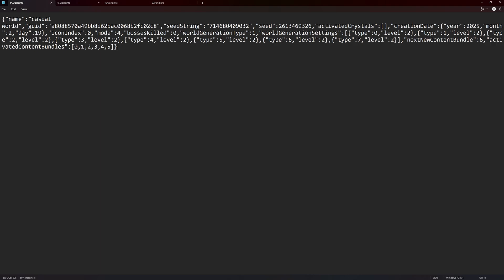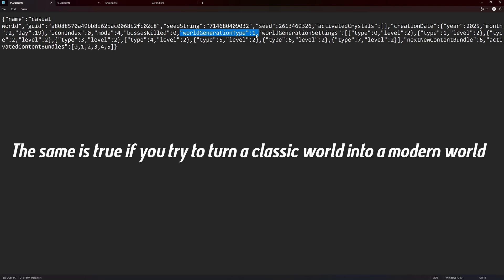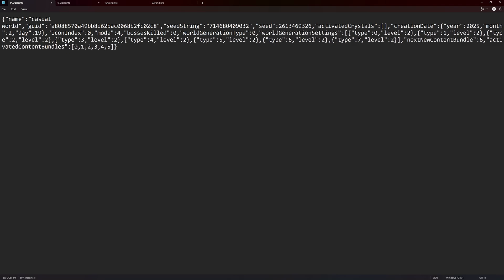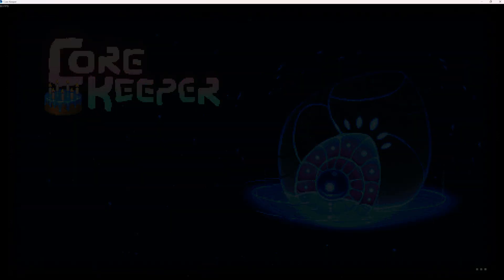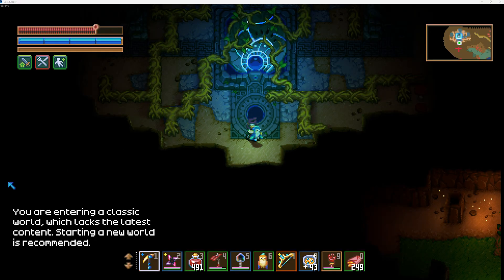Now, some of you may be asking: can you use this to change your world from a Modern world type to a Classic world type? The short answer is no. The long answer is yes, but it doesn't work. Right here is World Generation Type on the file, and a 0 means Classic world, and a 1 means a Normal world. However, there are other checks and balances in the game, and if you try to take a Modern world with a 1, turn it into a 0, and log in, you're still going to get a Modern world. So I will change this to 0, save it, and now you can see the world is supposedly a Classic world. If I try to enter the world, I will get the Classic world notification — right here, you can see that.